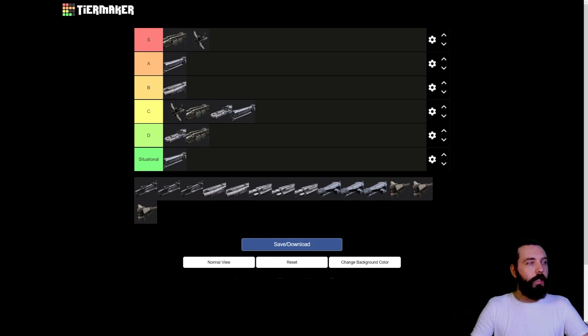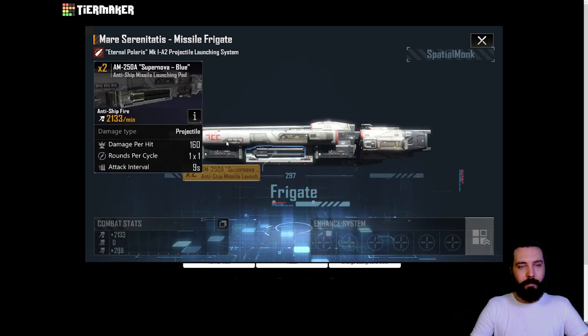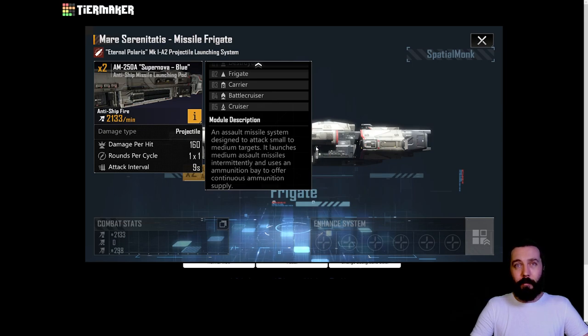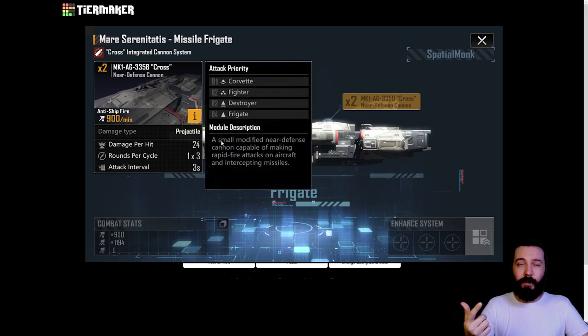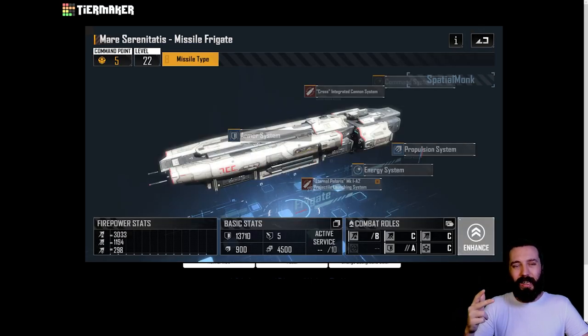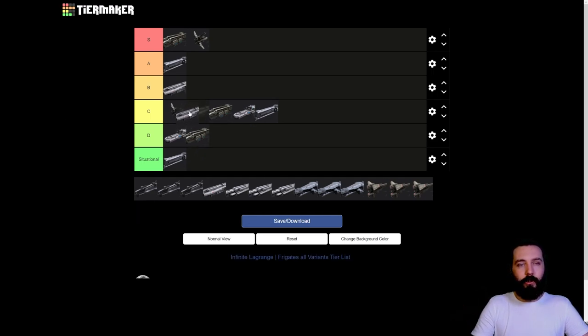We then have the next variant - the missile type. This one forgoes the massive damage torpedo and gets reasonably damaged missiles - 160 damage each, with two lots of these. It'll do well against destroyer and frigate fleets, and cruisers to an extent, but from that point it falls off - not useful against battle cruisers. With that in mind it's C tier.